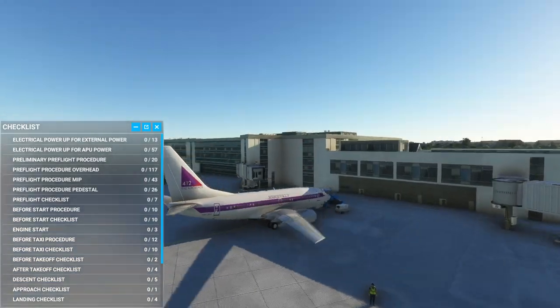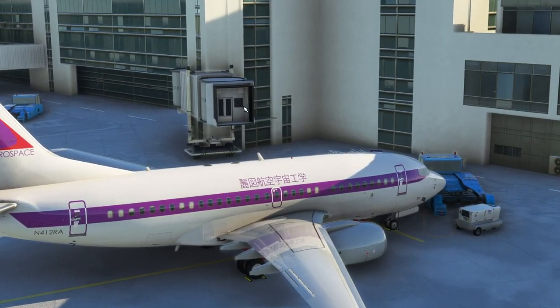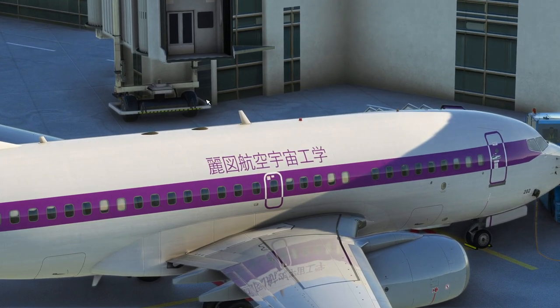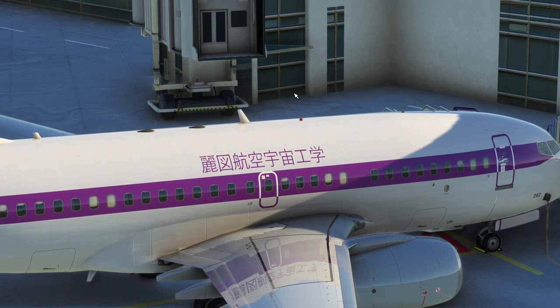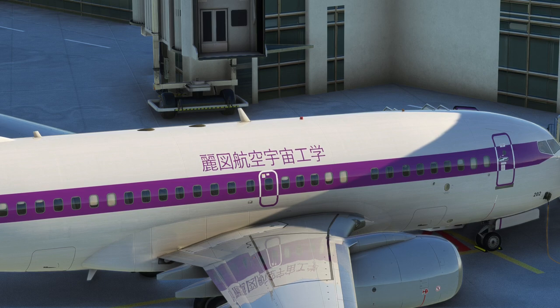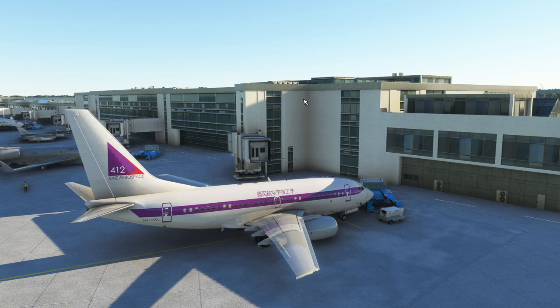So this is the livery — let me get rid of the checklist for a sec. We'll be operating out of Japan, so that's Japanese up there. It is Reis Aerospace Research, and the kanji: the first two letters are Reis — 'Reisu' — which means 'beautiful plan' or 'beautiful diagram.' The next two characters are for 'aeronautical,' the next two are 'space' — Uchu — and the last two are 'engineering.' So it adds up to Reis Aeronautical and Space Engineering. The tail number 412 references the first Space Shuttle mission STS-1, which launched on April 12th, and also Vostok-1 with Yuri Gagarin, also on April 12th.